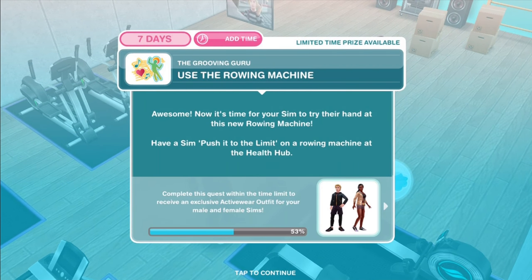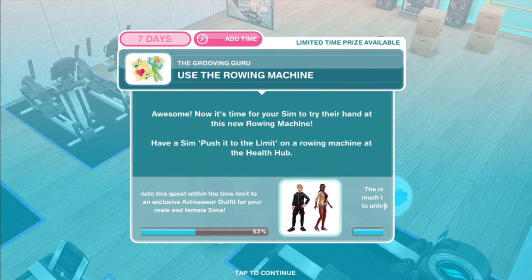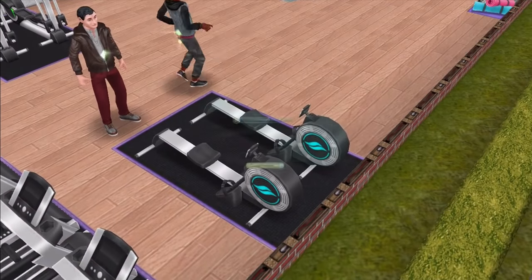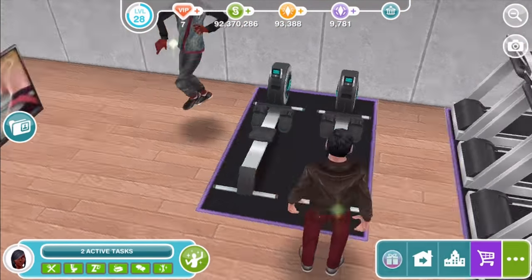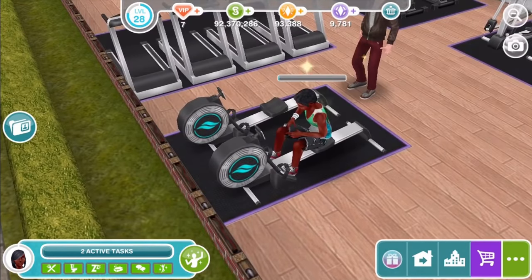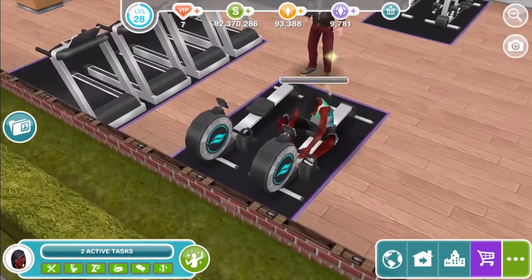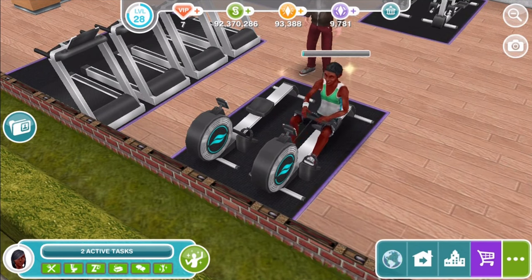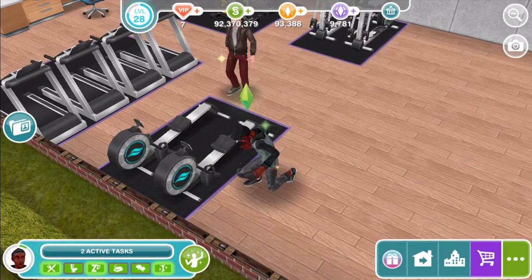I was right — rowing machine! Use the rowing machine. Now it's time for your Sim to try their hand at this new rowing machine. Have a Sim push it to the limit on a rowing machine — twenty-five minutes. I do like rowing machines; they're a lot of fun — my favourite of these machines. I'm more of an aerobics kind of guy. Really nice animations — I really like that.